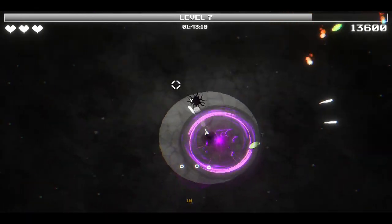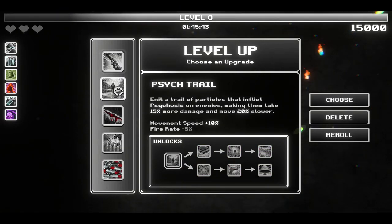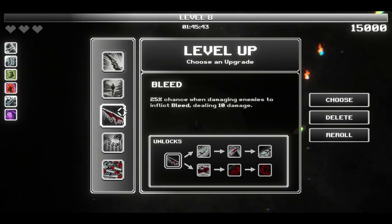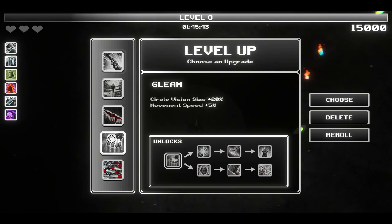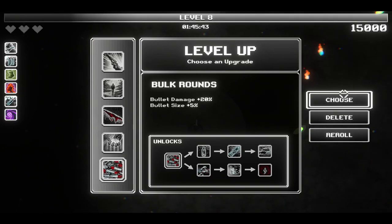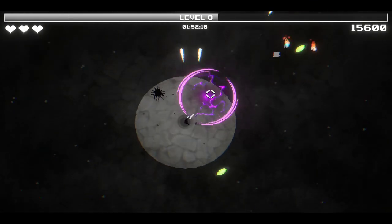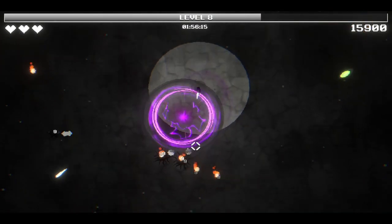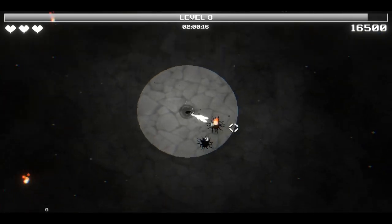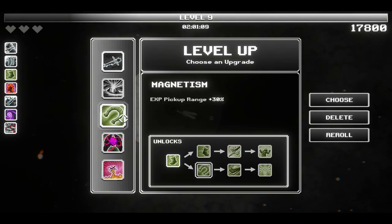And there's the singularity in action. Sight trail - plus 10% movement speed, minus 5% fire rate. Bleed - 25% chance when damaging enemies to inflict bleed, dealing 10 damage. Both rounds - bullet damage plus 20%, bullet size plus 5%. Let's take that one. Yoink! And now we're dealing almost 20 damage, so that's lovely for us - not the enemies, of course. Magnetism - P-pickup range plus 30%. Yoink!